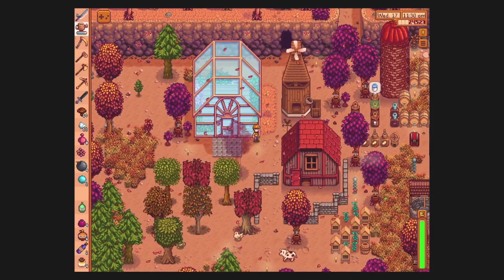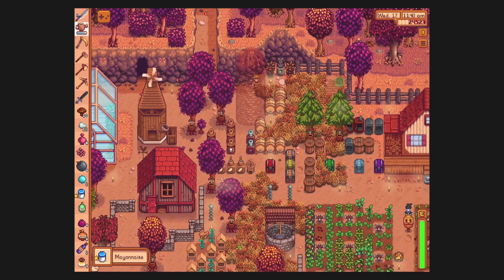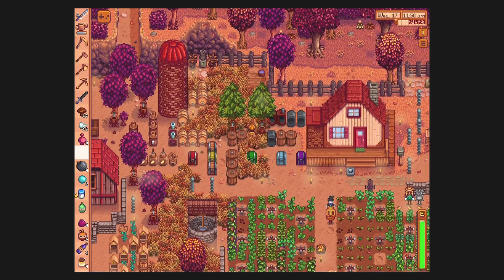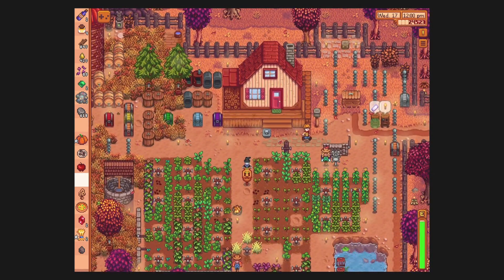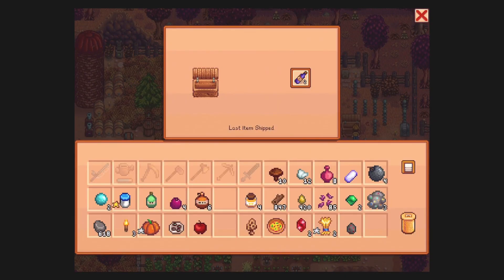Grab some mayo to sell. Give Russ his wonderful water. We are actually missing a couple things in here, so we'll put that in there. We could put a pomegranate in there too. Let's go to town — I have some omni geodes for Clint.